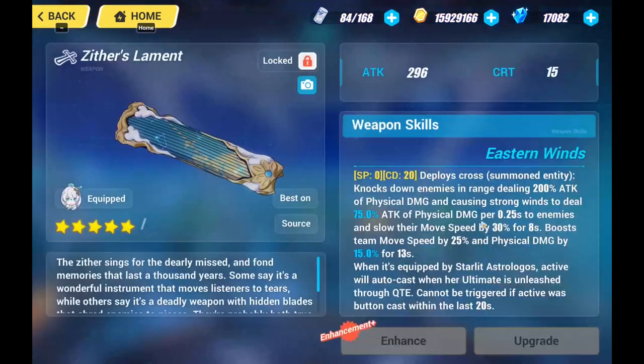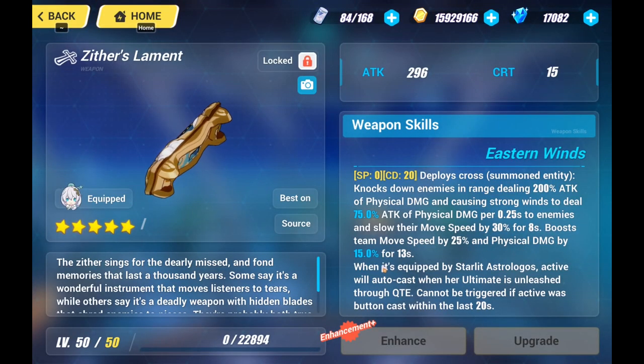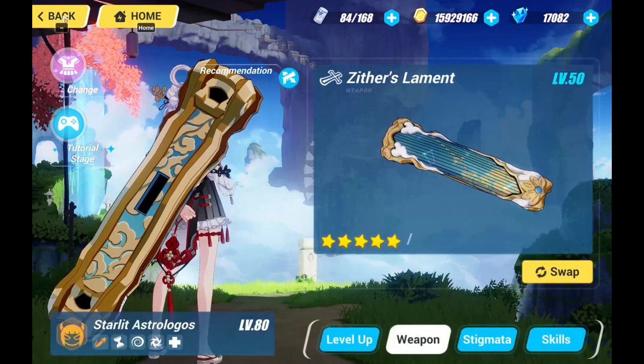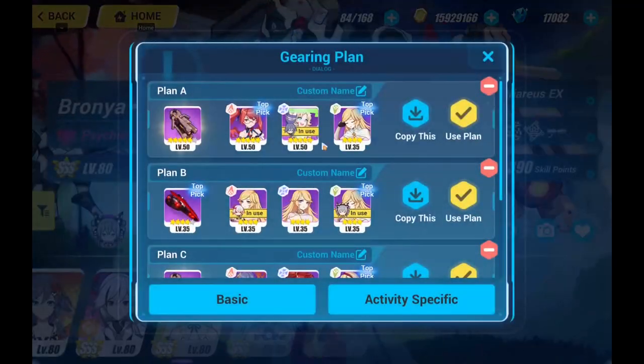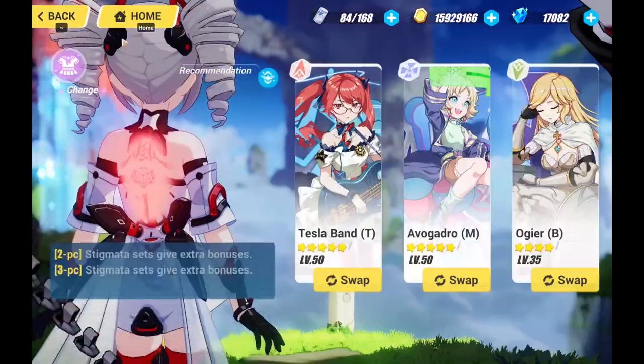Zeta's Laman is also very good because when deployed, it boosts T-move speed by 25% and physical damage by 15% for 13 seconds — that is an insane buff right there. For Yamabuki armor, we shall equip her with the various prey arm followed by Tesla T, Avagrado M.